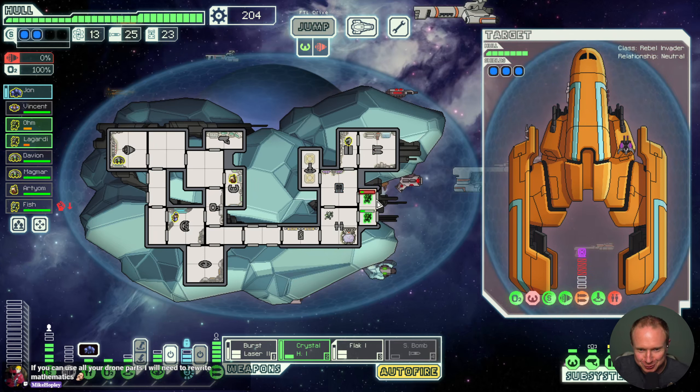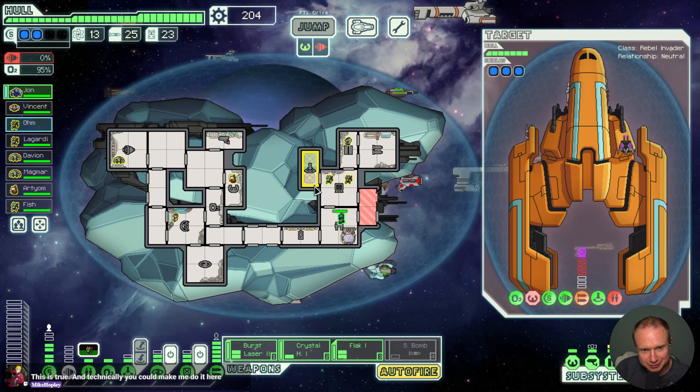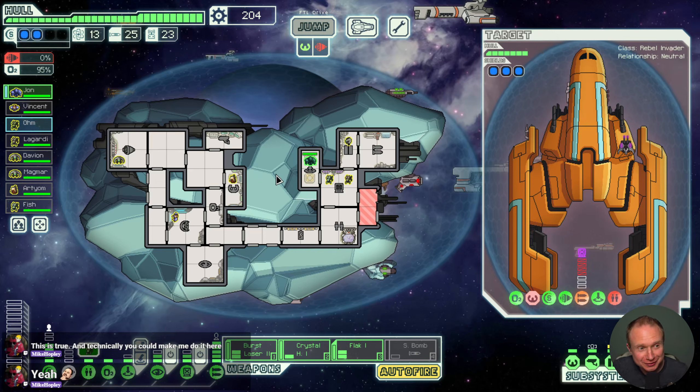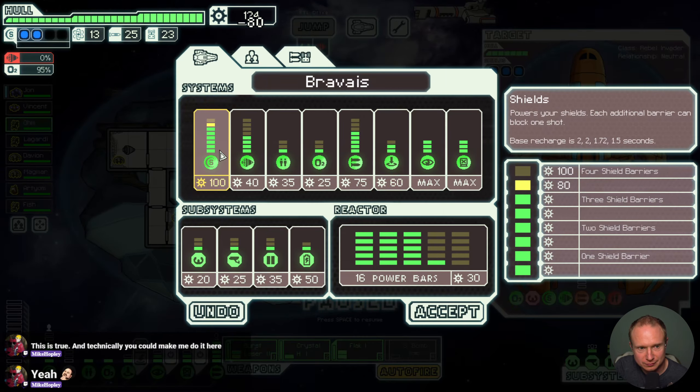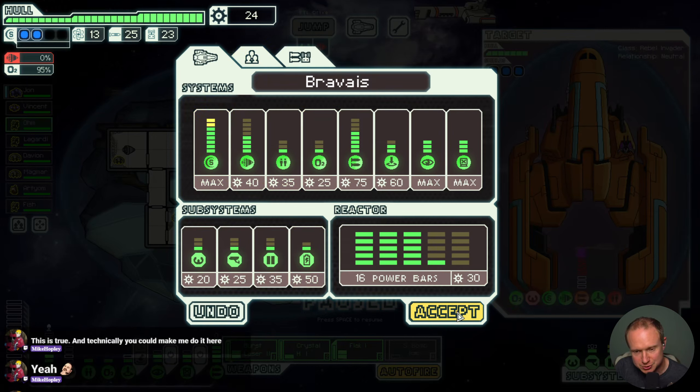If I use all my drone parts, you will rewrite mathematics. I mean, that sounds like a lot of work — mathematics is a pretty prolific topic. What I do here is I just auto-fire my drones into the defense drone of the flagship until I run out. I think there are other things I'd like to pick up, but I think this is the right choice. I'd also really like to have gotten clone bay, but Shields 4 is a big get for us.